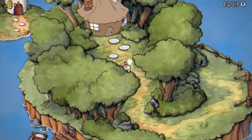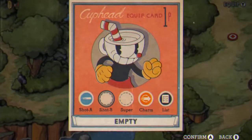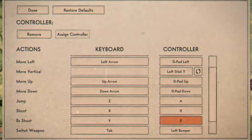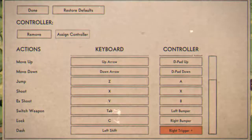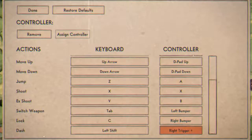The only thing I have a little bit of a problem with is that the dash button is on the face buttons, the Y button. I kind of wish the dash was mapped to something else. I checked real quick if I can actually move the dash to something else — and they actually can. But I think I'll just keep it as-is for now, since that's what I'm already used to.